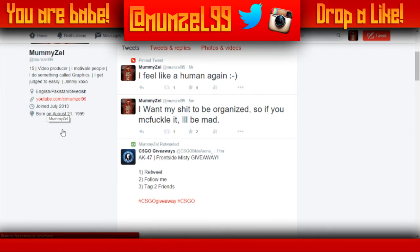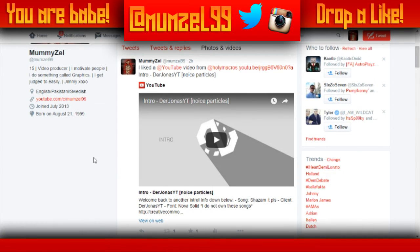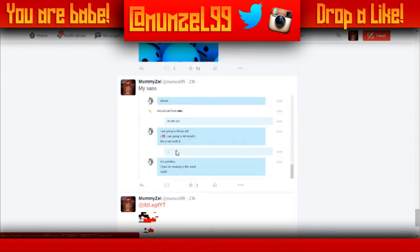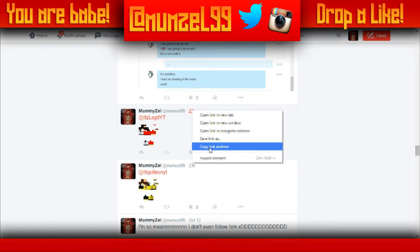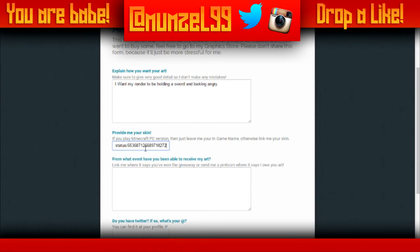So if you go to your tweets or your photos, I should have one because I remember tweeting out my skin to someone as a reference. There it is. In this case you go there, click on 'copy link address.' If you're on your phone, there should be two buttons on the top which say 'copy image' and 'copy link,' and then you basically paste it into the form.